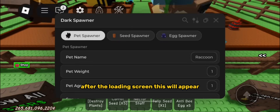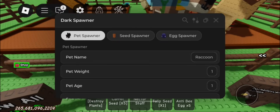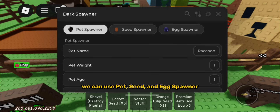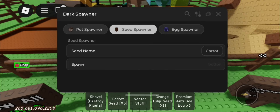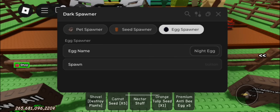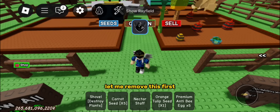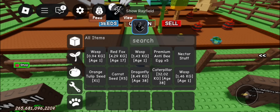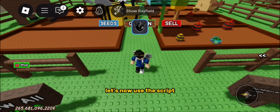After the loading screen, this will appear. We can use pet, seed, and egg spawner. Let me remove this first. Let's now use the script.